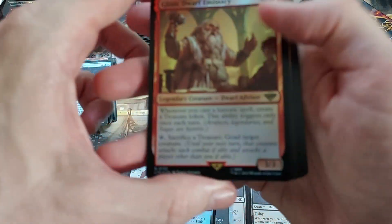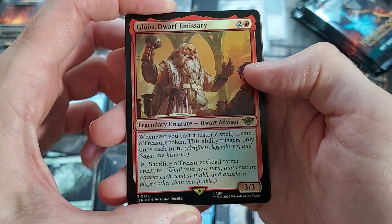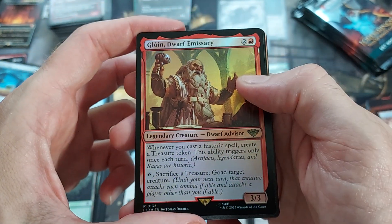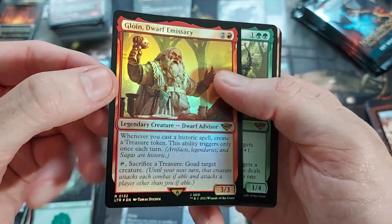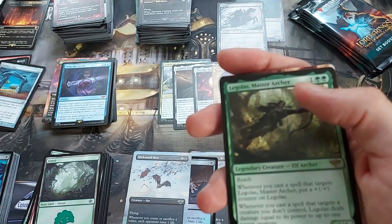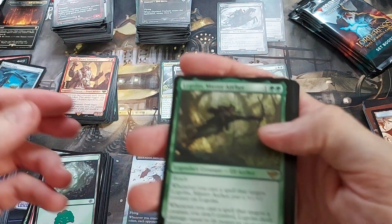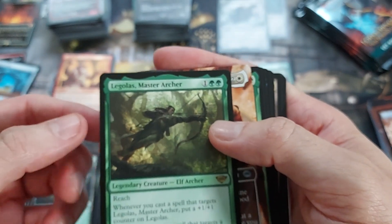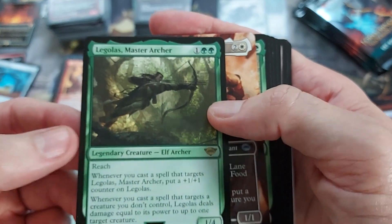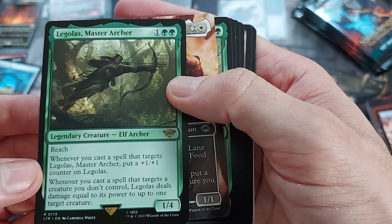It's funny that something like Nazgul or Reprieve, or the Mirkwood Bats, are just better than a lot of the Mythics. I feel like that's just awkward. Gloin, Dwarf Emissary — very nice. I like this guy, I think he's decent. You do get treasures off of him, you can sack treasures to goad things. I think this guy's going to see some play along with Magda and some of the Dwarf stuff. He's nice — just that you can sack him or tap him and generate treasures. Magda's cool too. Legolas, Master Archer — I have not read this card yet, let's read it together.